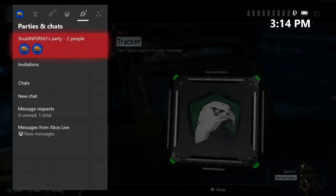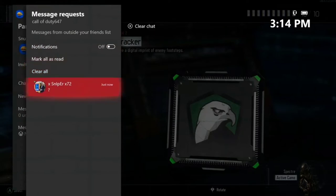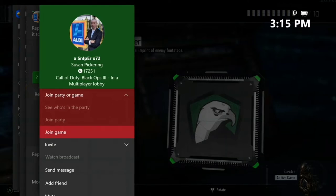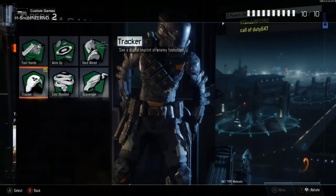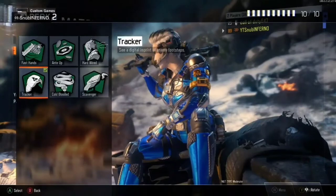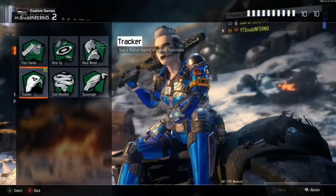Once you find the person you want, hover over 'Join Game' and take your main controller. At the same time as you press A on your second controller, spam A on your main controller — spam A at the same time as you press A on your second. Then press B on your second account to leave the lobby.